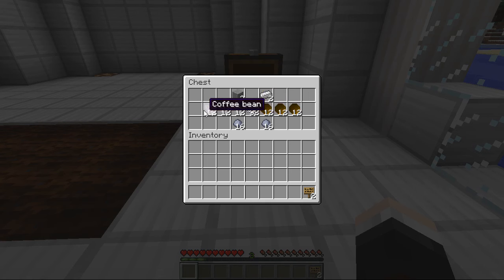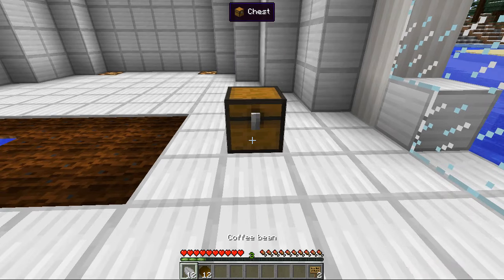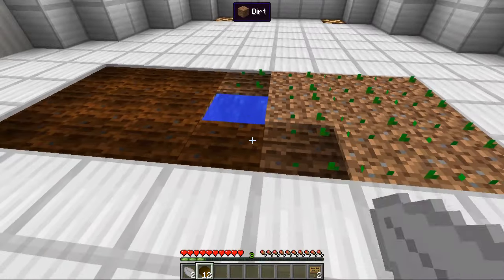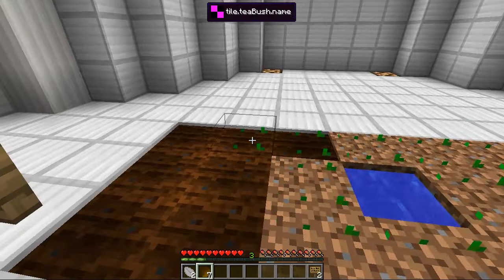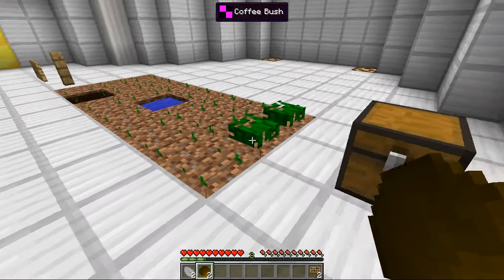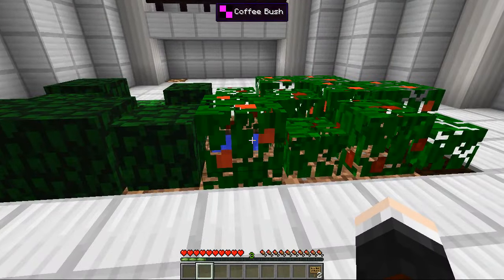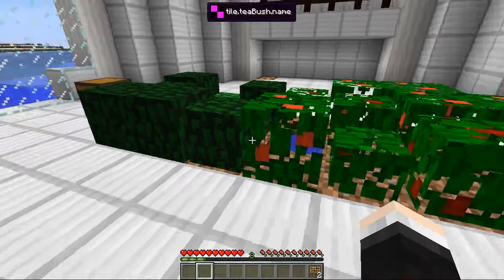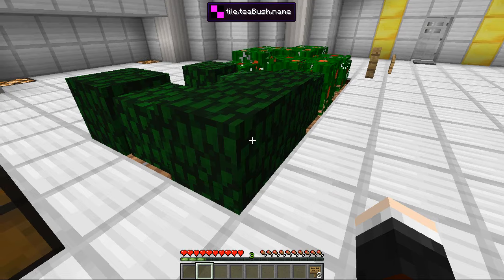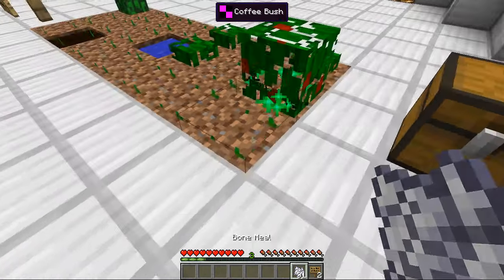The way you get coffee beans and tea seeds is just by punching grass. You can get a chance of getting either seeds. Let's put down some coffee beans and tea seeds — ten of each. We've got an equal amount. Let's grab some bone meal so they start to grow quickly. The coffee bushes get this red stuff on them, and when they're bright red, they're ready. The tea bushes get to their biggest size in their darkest green state — that's when you can harvest them.